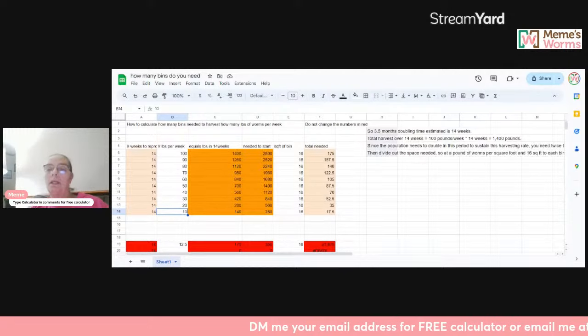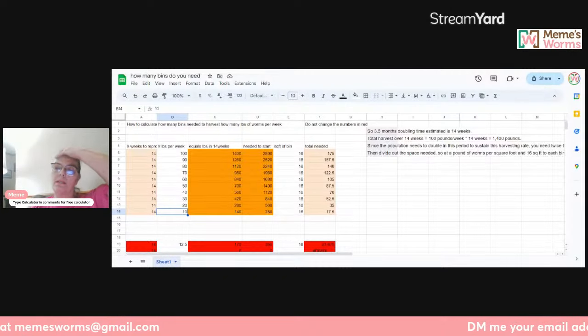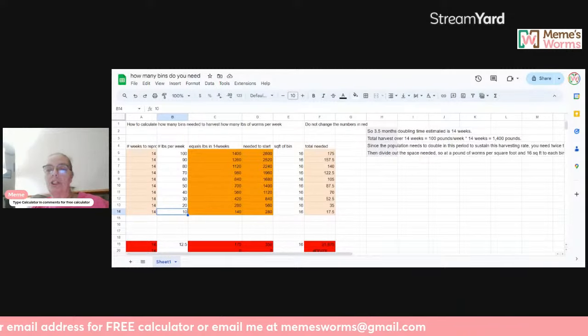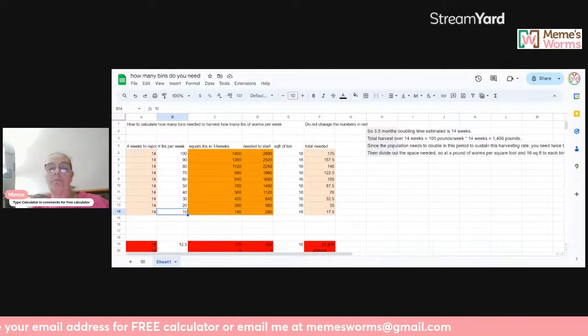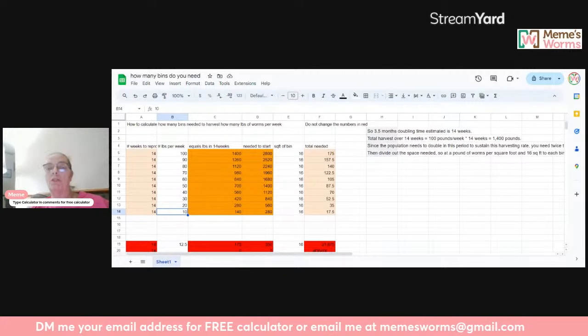We just sold about eight tons the other day and we've got about four more tons that we just sifted up in the last couple of weeks. If any of y'all are needing some castings, we sell them very cheap — you'll need to call me because I don't put this out there. You can find my number on the website at mimiesworms.com. You will need to figure out your own shipping — we will have them ready and we will load them on a truck, but you need to handle the shipping logistics.